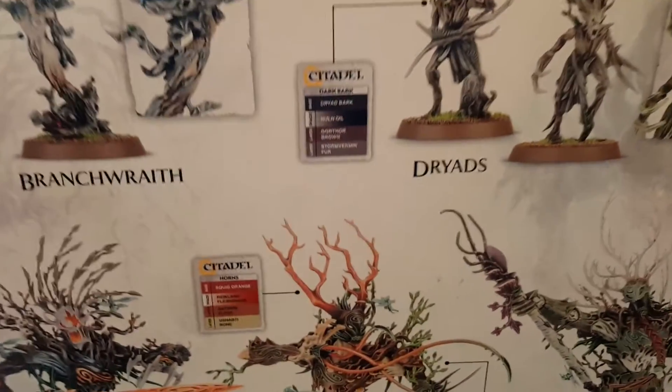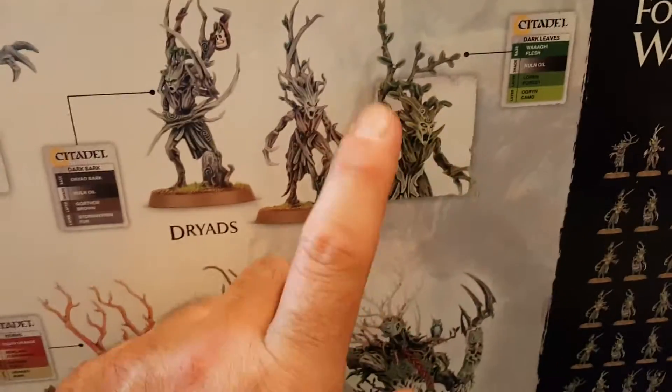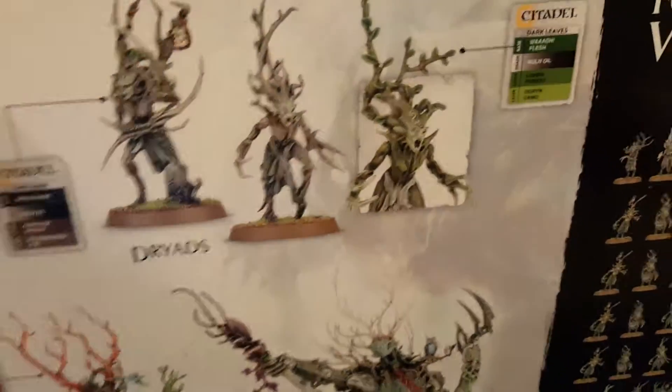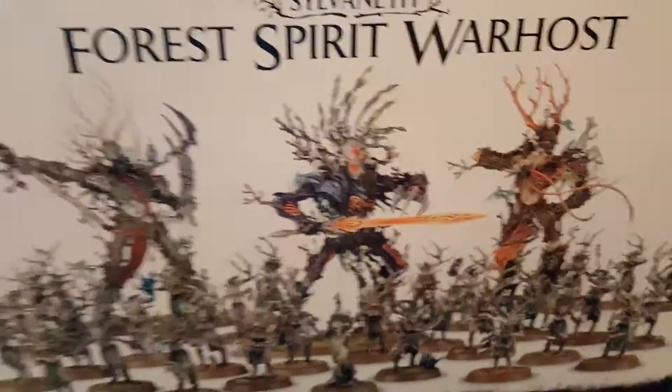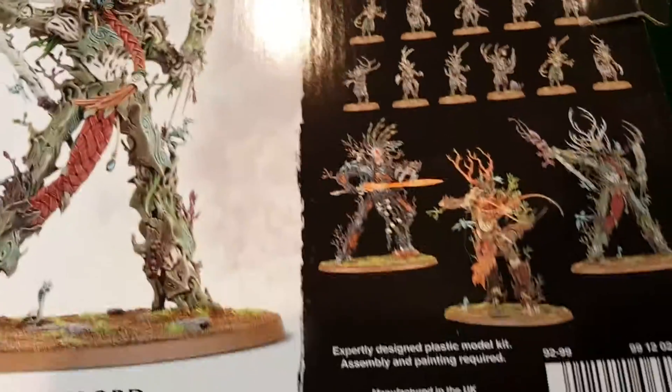For this particular formation there's a special formation that gives you a number of abilities. You need two units of Dryads — it doesn't really say how many models, but you get two units of what I believe is 16 in this box. That's a lot of models and it's not cheap — they basically repackaged this from a set that didn't sell well a while back. So inside you've got the Branch Wraith, a whole lot of Dryads, and the tree men. Unfortunately, it looks like the Branch Wraith is Finecast.